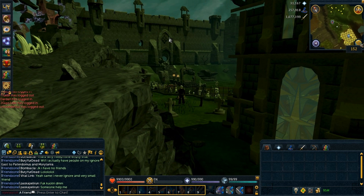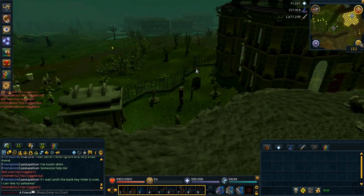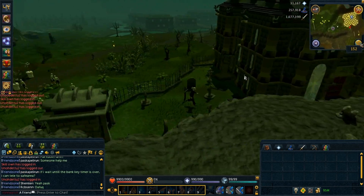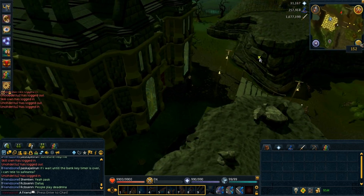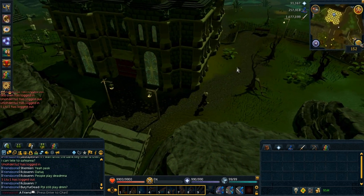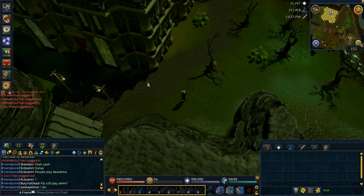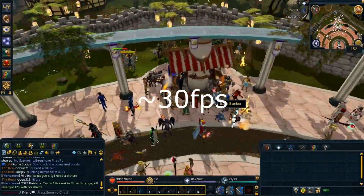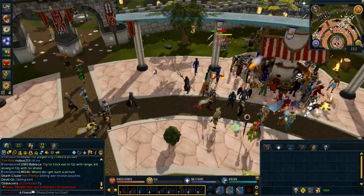The frame rate is unlocked, the draw distance is huge. The compatibility issues — like, you have a really powerful PC, but it's so poorly optimized that it would still lag if you go to, like, Grand Exchange. You would get, like, 20 FPS if there are a lot of people in the same area. It's still kind of similar but not really the same — you will get frame drops if there are a lot of people, but not as much.